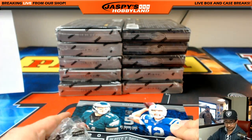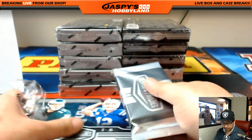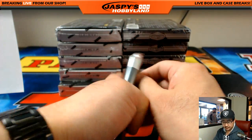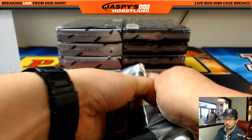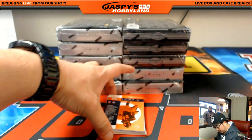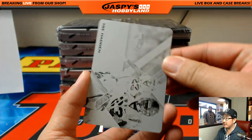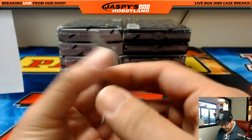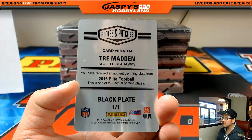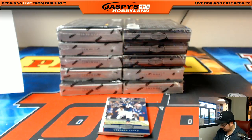Next one. Trey Madden for the Seahawks. Nice printing plate here, from Elite Football. Very cool. For the NFC West, Ethan.